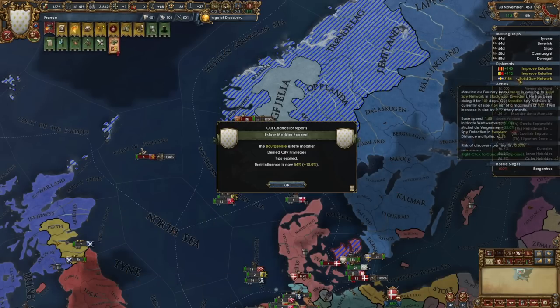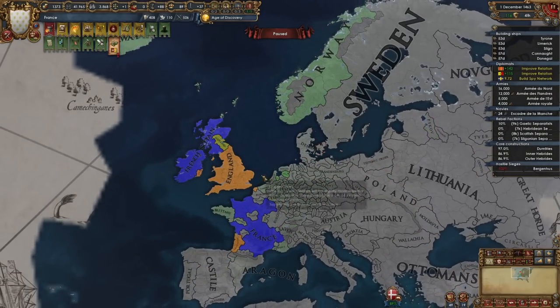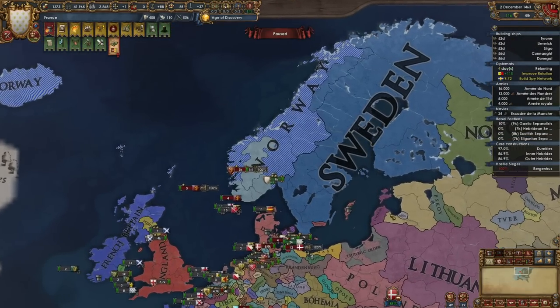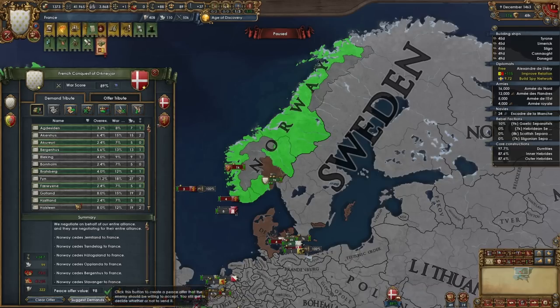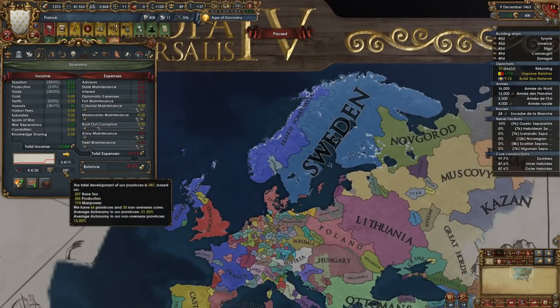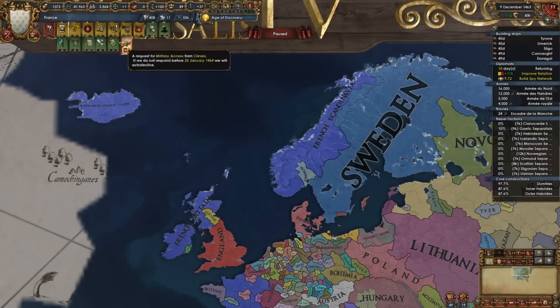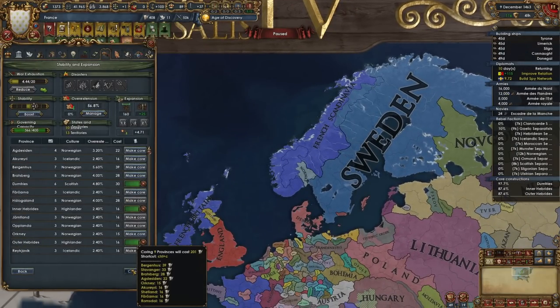The war is over — doesn't matter. Our AE is super manageable; you can definitely feel those AE changes from patch 1.32. We get no coalition either — how about that! So if we take a look at this number we're up to 66 of the required 100, and we still have a little less than 40 years left. That is pretty good.